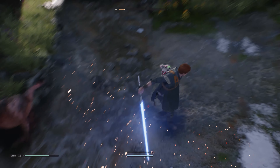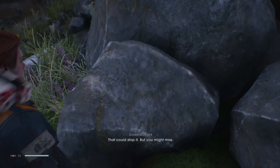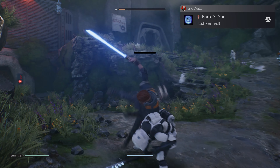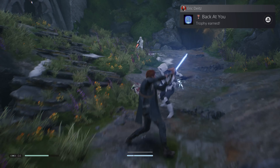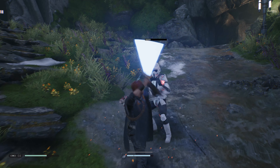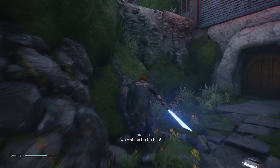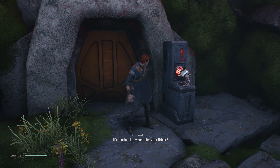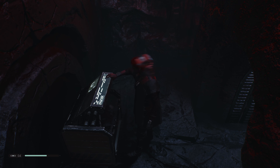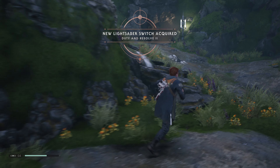Take care of these little rats. There we go. It's right in front of us. Break his guard. Nice. Oh yeah, we forgot to look at this place. It's locked. Oh, seriously? It's just a cosmetic? Ugh. A new lightsaber switch. Alright, then.